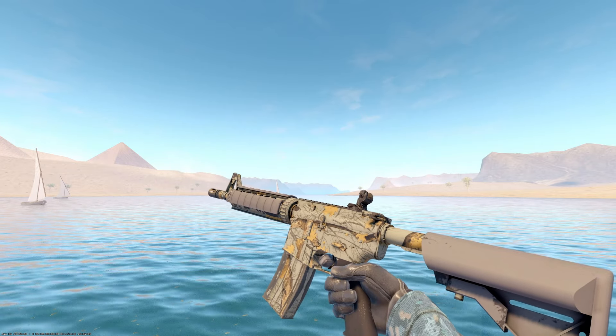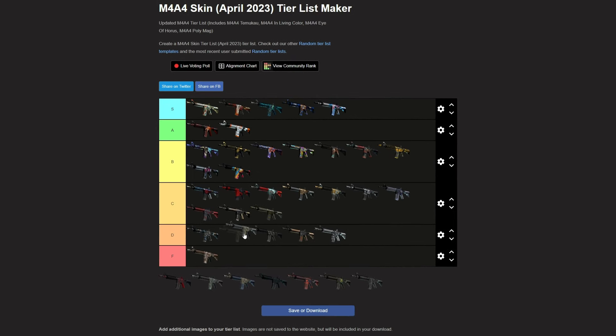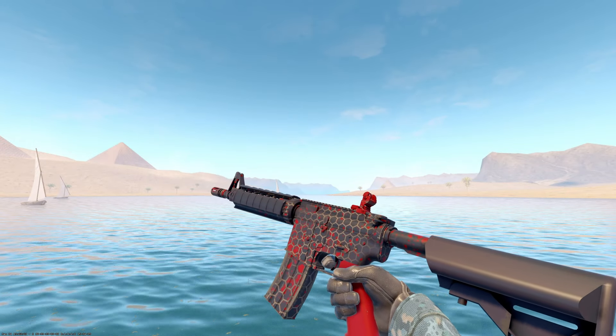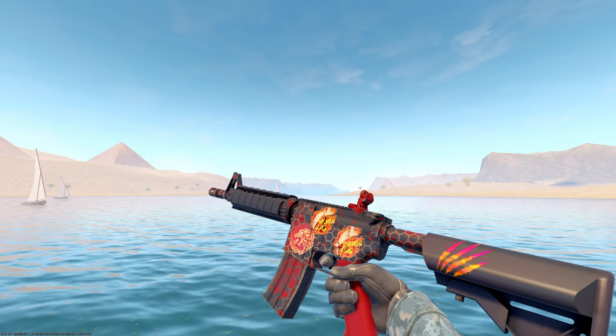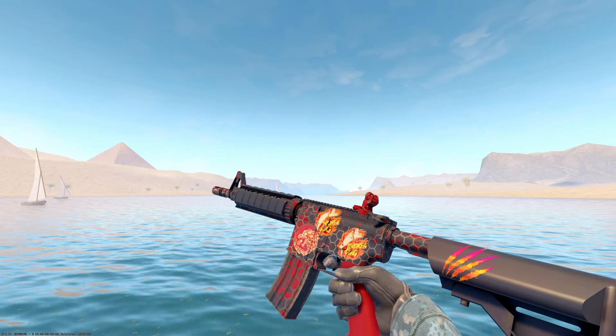Modern Hunter — the only reason I know this skin is because they're super rare in Factory New, and Anomaly has talked about them a few times. I think this one's okay, it doesn't look good. I would probably throw it low D. Yeah, honestly, for the price, if I saw that in-game I would not think it's worth how much it is. It doesn't look very good to me — I'd probably throw it in D, maybe top of D.